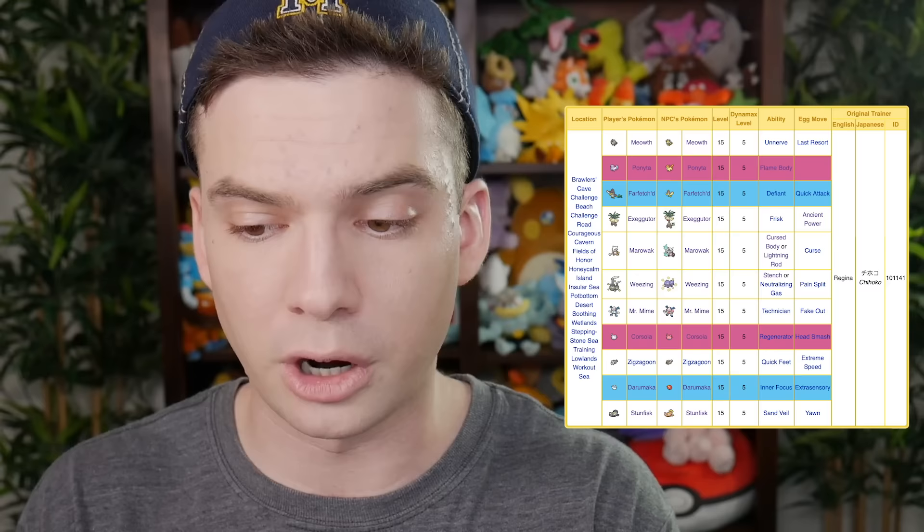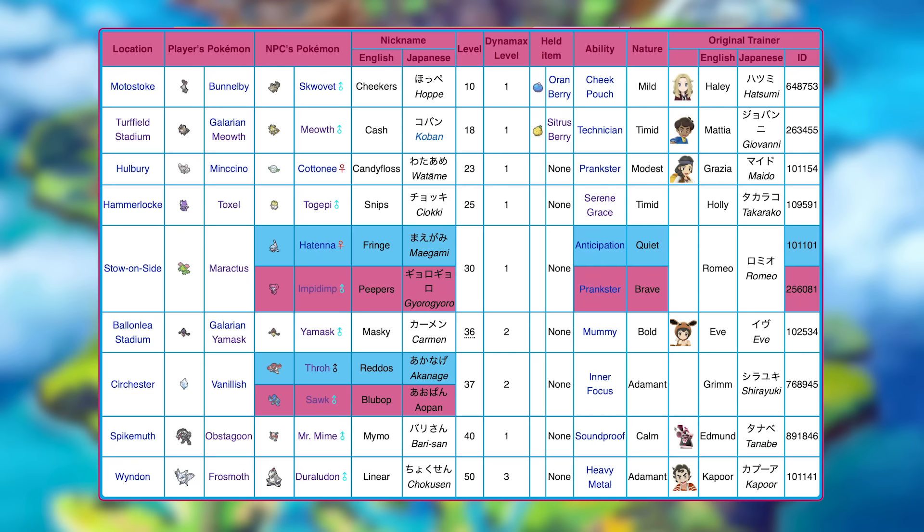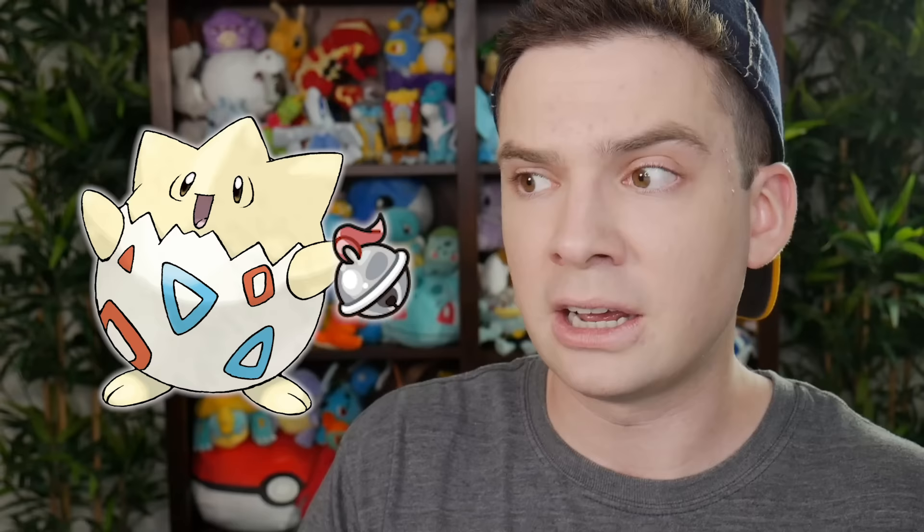Finally, Generation 8: Sword and Shield. I will not be including the Isle of Armor Galarian/non-Galarian form trades — not everybody has the DLC, and her location, timing, and offerings are very inconsistent depending on the day. Of all the main game in-game trades in Sword and Shield, I think Snips the Togepi is the best. It has a Timid nature, which is fantastic for Togekiss, and Togekiss is just an extremely powerful Pokemon that will be super useful to you. Togepi evolves by friendship, which can be a bit annoying, but it's going to get boosted experience. The most efficient way to raise friendship is to hand it the Soothe Bell, then level it up with experience candy — and with boosted experience, you'll be able to evolve it even faster. As for the Toxel you have to provide, you could send the one from the daycare, or you can find a wild one in the Wild Area or on Route 7.